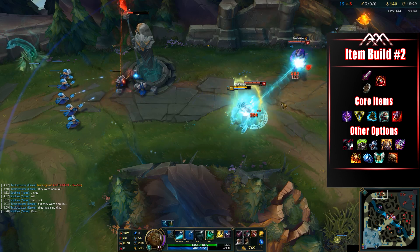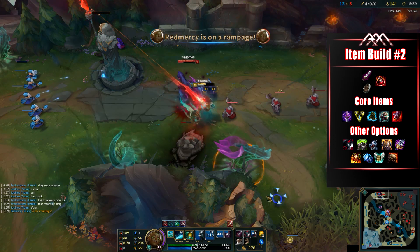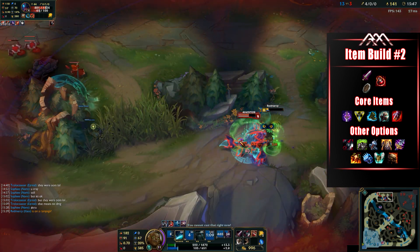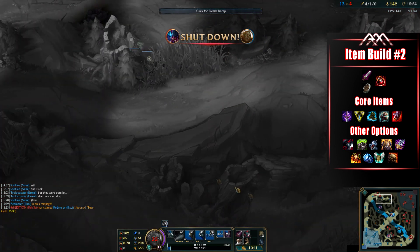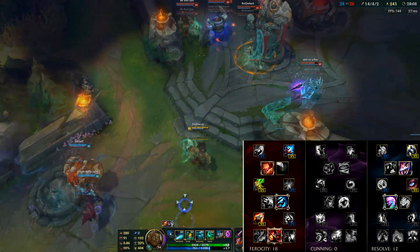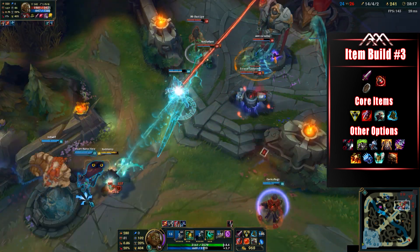For a high-damage assassin-style second build, go Youmuu's, Trinity Force, Titanic Hydra, Sterak's Gage, and then Black Cleaver or a situational item. This build has strong dueling power but the first build is still overall better. The mastery page for this build shifts to 18-0-12 with Fervor of Battle to maximize auto-attack damage from Trinity Force and Youmuu's attack speed. The third build is similar but simply skips Youmuu's, going Triforce into Sterak's Gage instead.